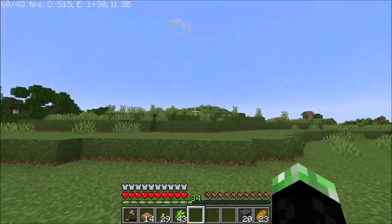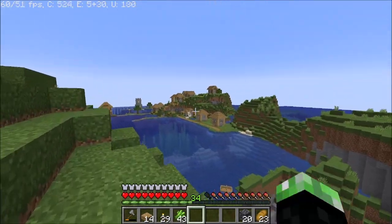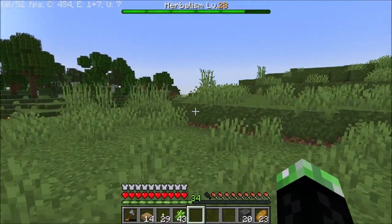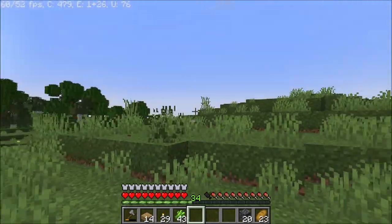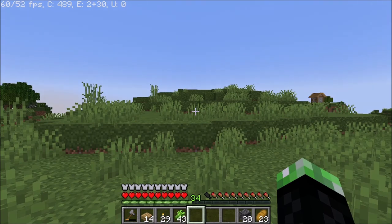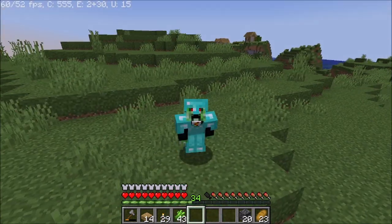I'm going to start working on getting some villagers up here and try to get an iron farm up and running. The villager breeder will be located around here on the hill, and the iron farm probably over here. It's going to be fun moving the villagers from down there up to here. The farm design is pretty much by MadToFire — it's nice and simple and very easy to build. That's pretty much the end of the video — keeping it nice and short.